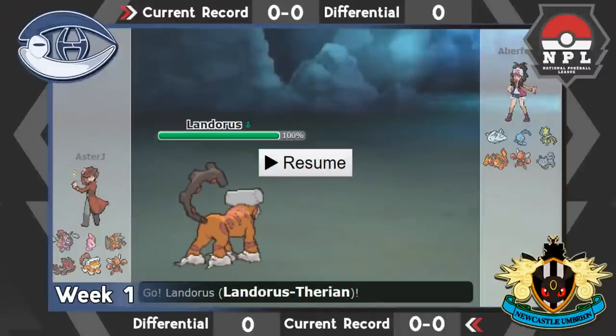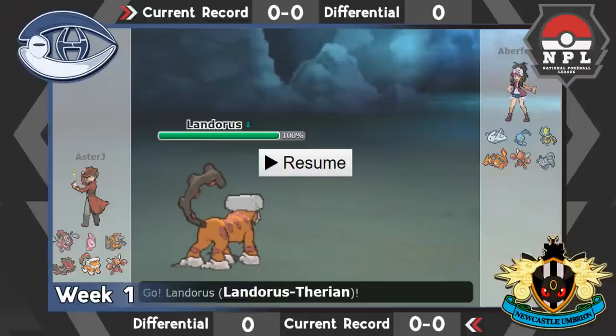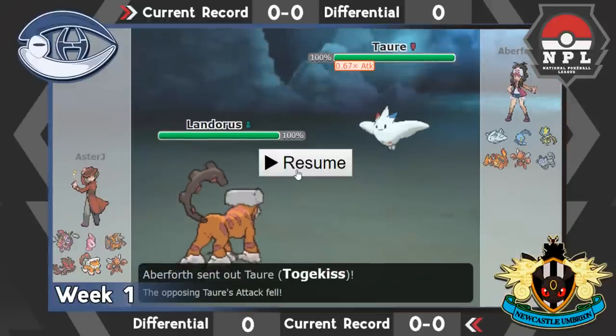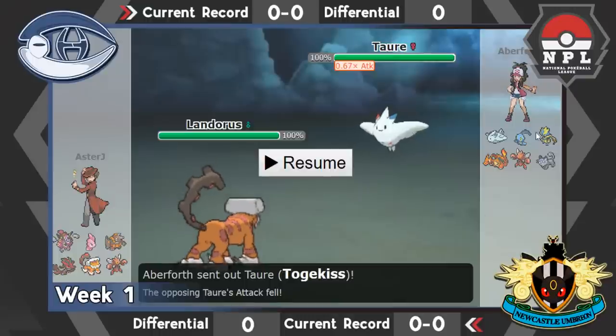Togekiss made more sense once in the game. Persian made sense because I have very scary physical setup threats and Foul Play is a great way to deal with them — it outspeeds all of them. Scizor was interesting — I think he was thinking the same about my Scizor bring since he has Zard-X. Leading off with Scarf Lando. If he leads Zera-Aura I have to watch out for Scarfed HP Ice, but I EVed myself to not be knocked out by that.